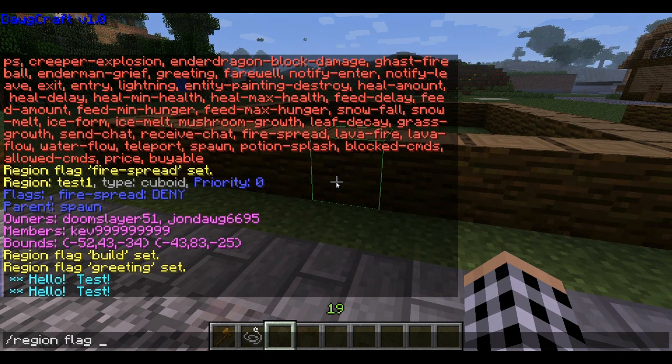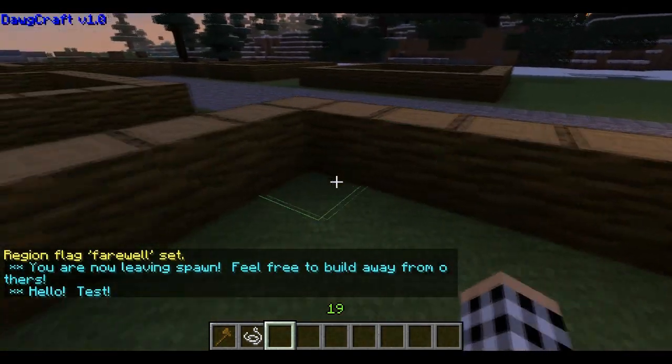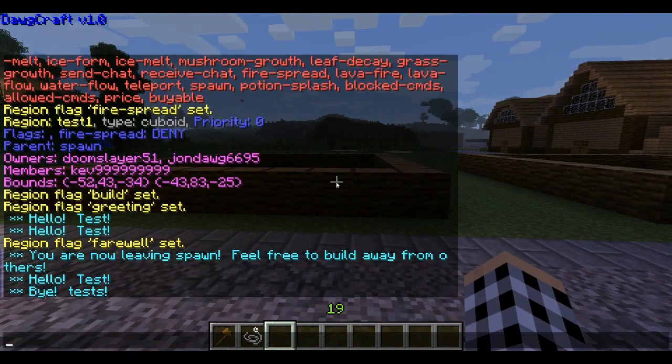You can do the same thing for when you leave. So region flag test1 farewell — set it to something like 'bye test.' So we walk in and it says hello, and it tells us we're leaving spawn because it has a farewell flag.